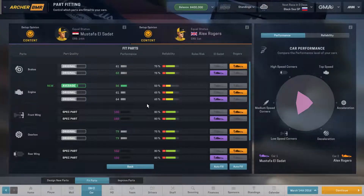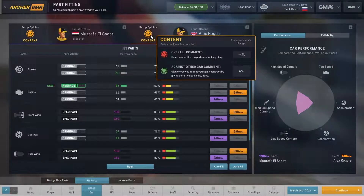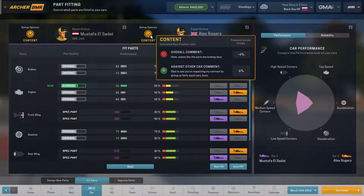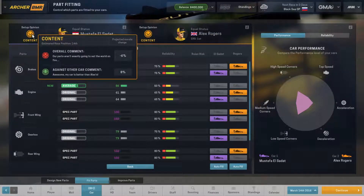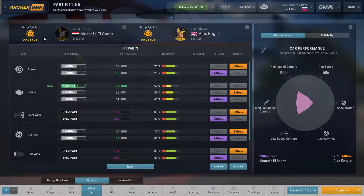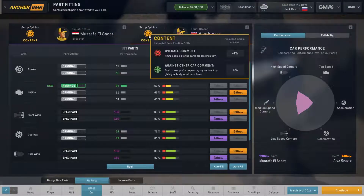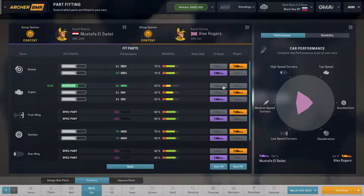It might be worth the risk, but right now both of our drivers are content with their setup. I had to see you respecting my contract by giving us fairly equal cars — he might be upset if I give Mustafa an increased car. Right now they're not particularly happy because the parts aren't as good as they could be, but they're pleased because the balance of the two cars is close. Let's just see what happens when we do that.